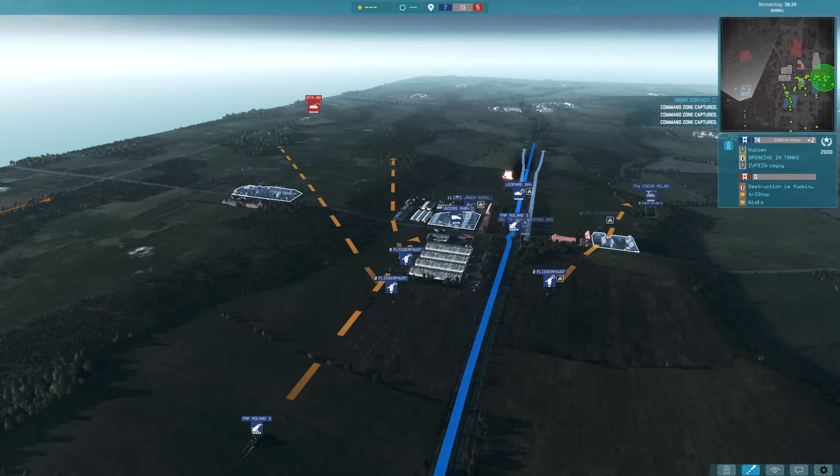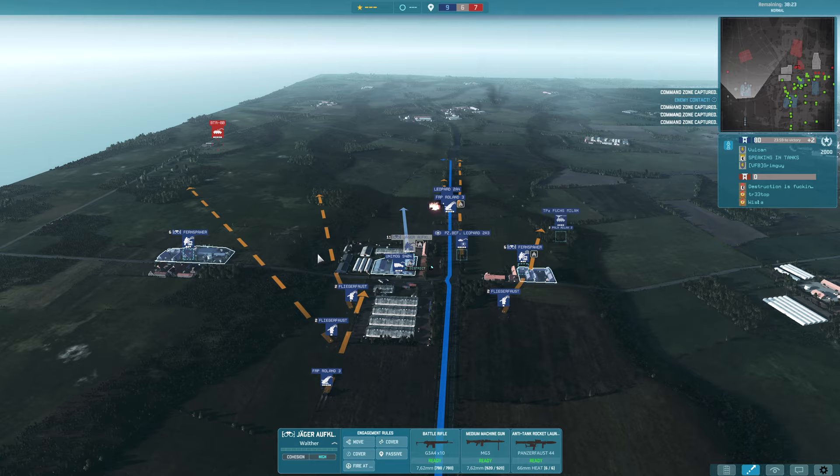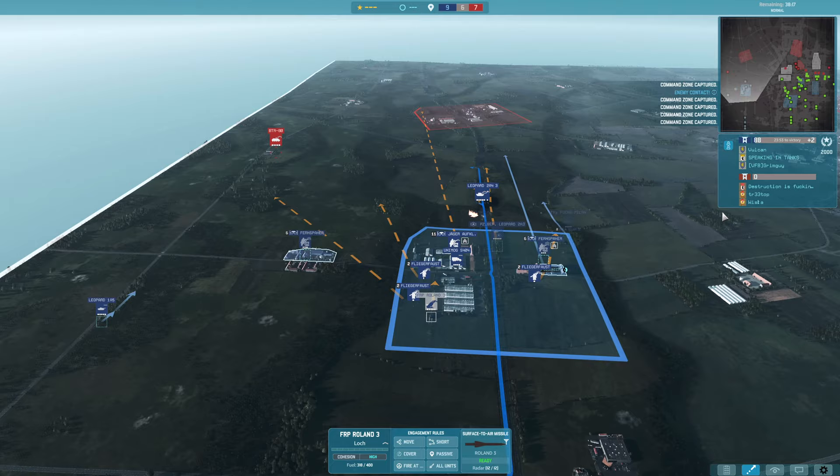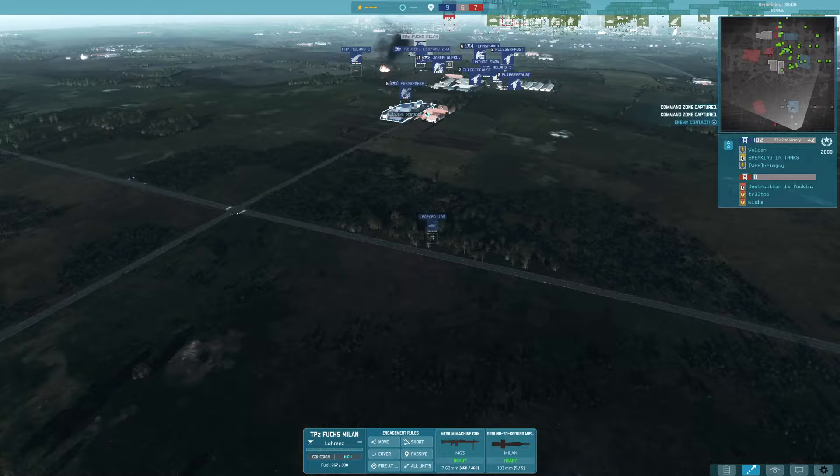Managing to use the triple Flickerfast and the Roland III to help shoot that down. I have a Leopard 2A4 leading the way with the Jaeger-Alfkader and a couple of Fernspier on the flanks. I've also got a second Roland III at the back, and I've got the Milan II in the Fuchs Milan heading up the right-hand side. A Leopard 1A5 is going to be creeping through the trees to hold down the left road.